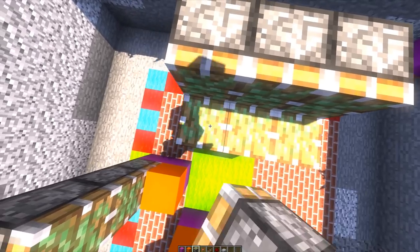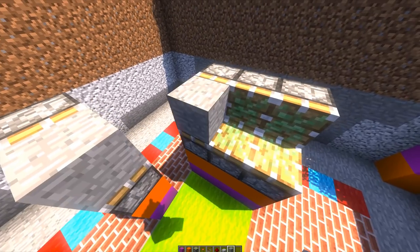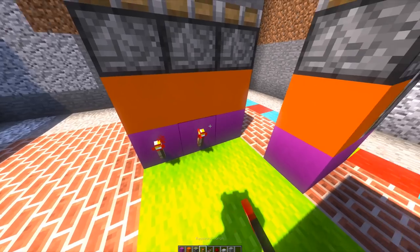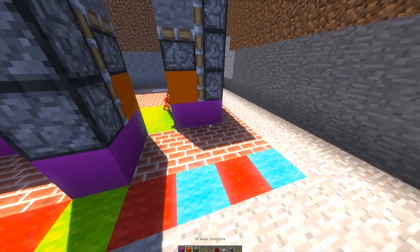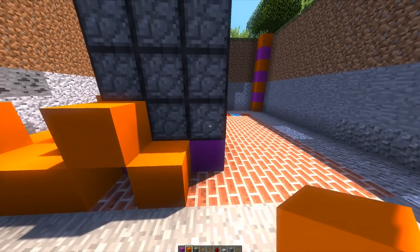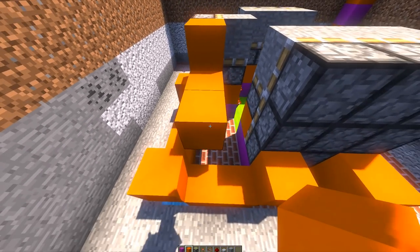Grab some sticky pistons and place them facing up on the second row of our sticky pistons. Then grab stone blocks — since this is going to be under lava — and place them right over here. You can customize this with any block you like. Once you have that, grab some redstone torches and place them on these bottom blocks. Come around to the back, grab another block of your choice, and build: two blocks down here, three blocks down there, one up, one down, one up.